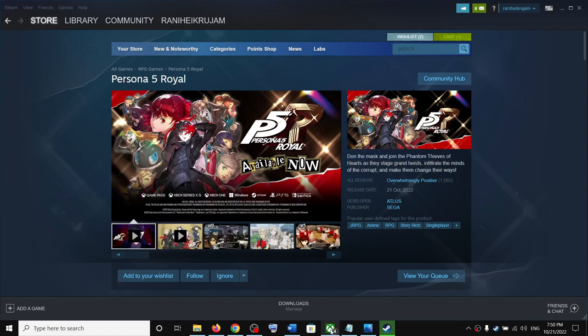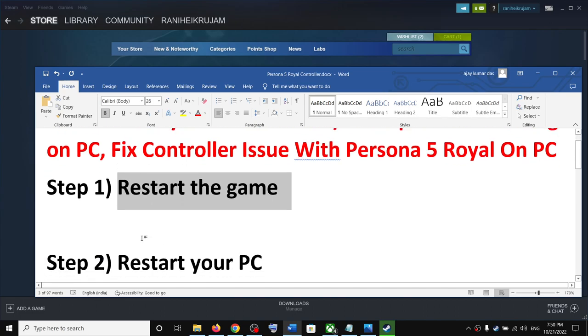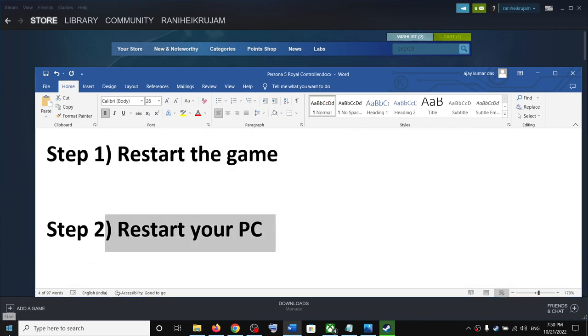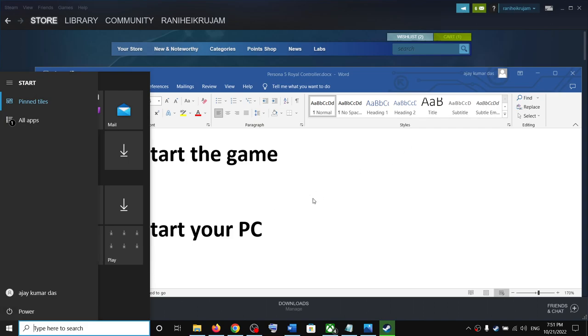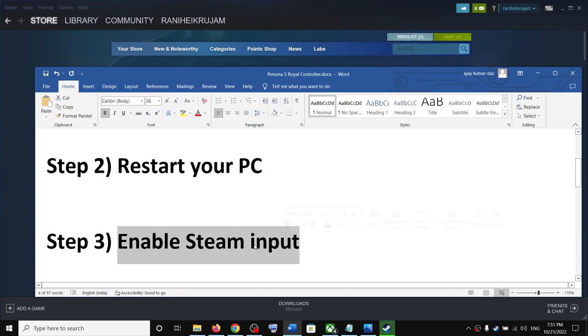The first step is to restart the game. If the game is running, close it and restart it, then check the controller. If you're still facing the problem, restart your computer once, and after the system restart launch the game and check the controller. The next step is to enable Steam input.